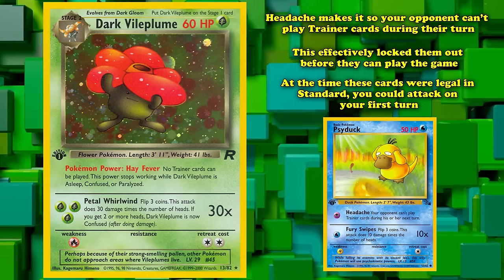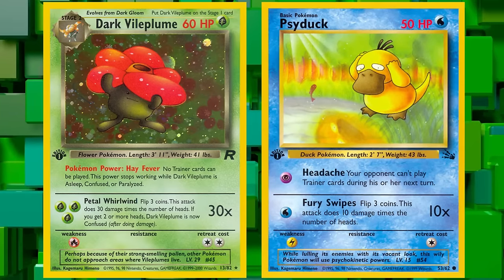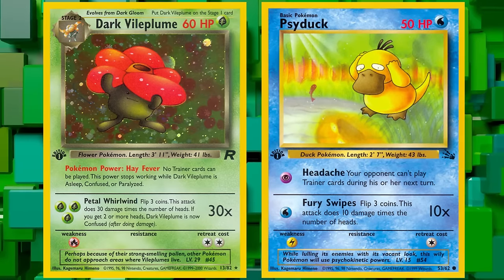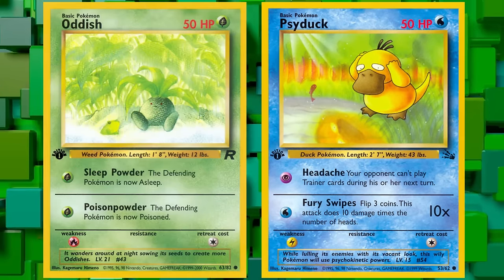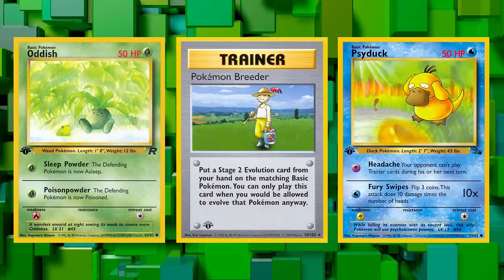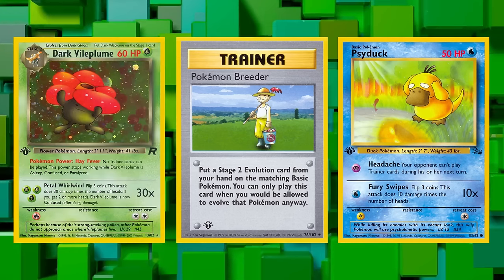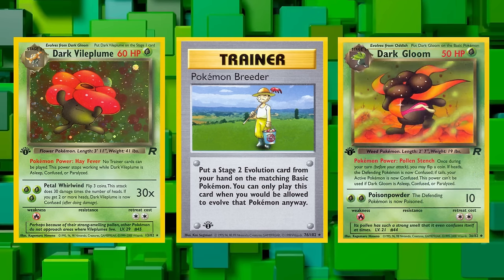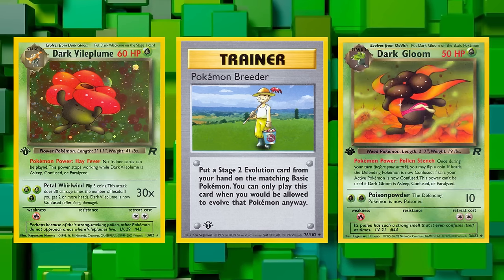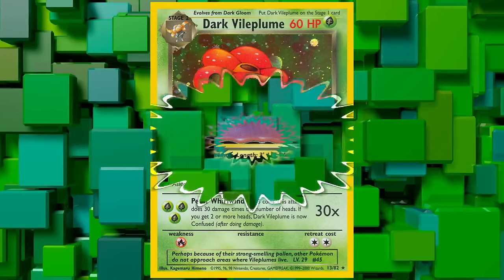During the time these cards were standard format legal, you could attack on your first turn. The most common approach was attaching energy to an active Psyduck, then benching an Oddish. After your opponent's turn of activating trainer cards, you could use Pokémon Breeder — a card that lets you put a Stage 2 evolution straight onto a basic Pokémon — bypassing Dark Gloom and setting up the lock one turn quicker.